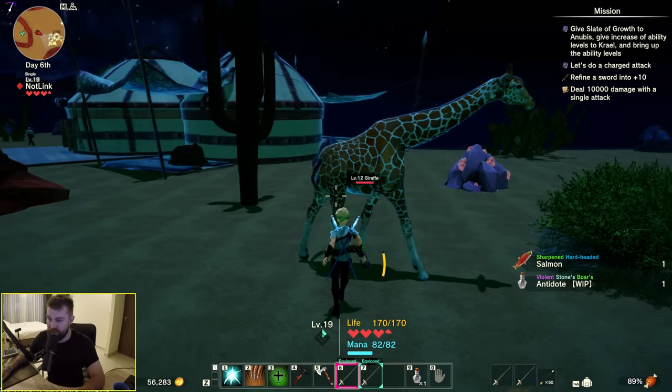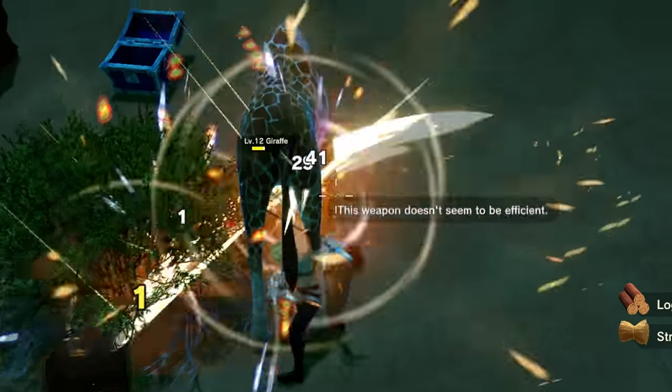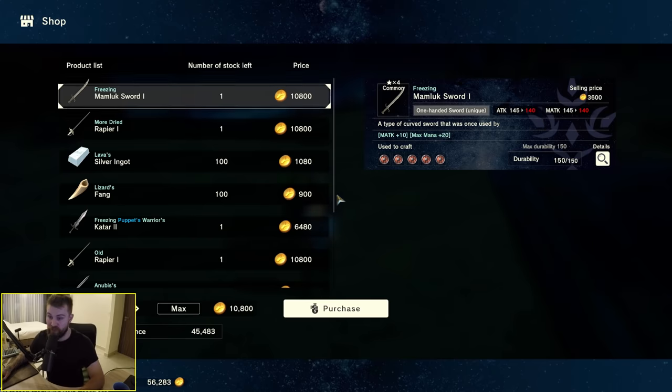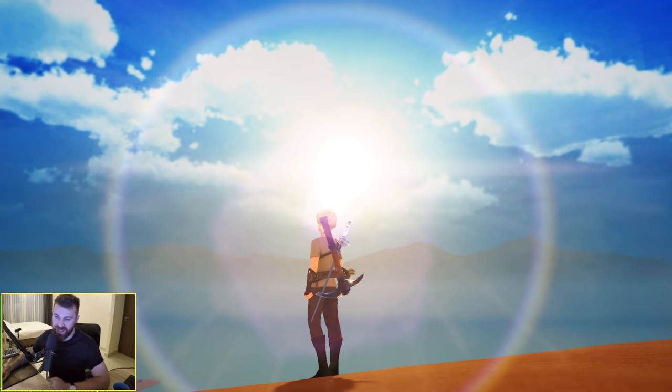Got some salmon and an antidote. This giraffe's a friendly boy — I'm attacking him and he doesn't give a shit. We've got a merchant NPC. As the sun rises in this harsh desert landscape, I think I'm going to call it a day.